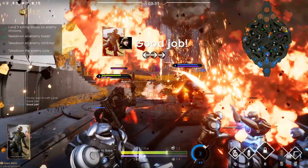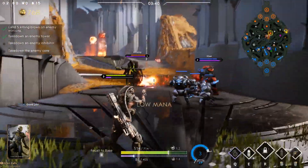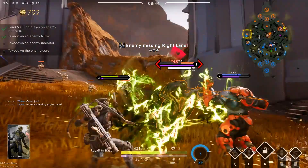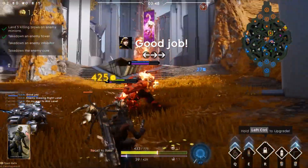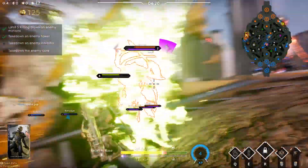Tip number two: he has a boomerang and it does boomerang things. You can toss that bad boy like you're in the outback with your mates. It is a little bit of damage, but more importantly it offers a nice slow that stacks per person hit. It performs a little like ricochet stun, but you can slightly guide the boomerang more so than you can ricochet stun.